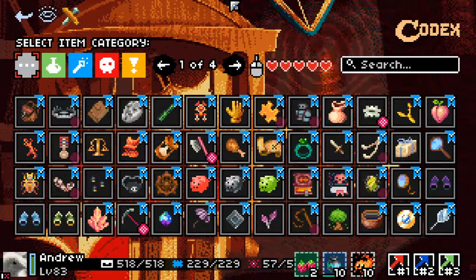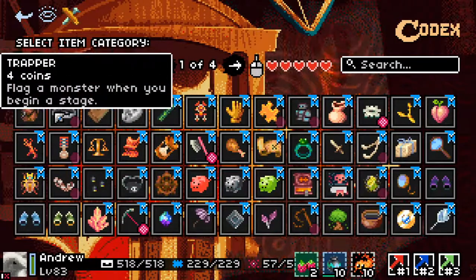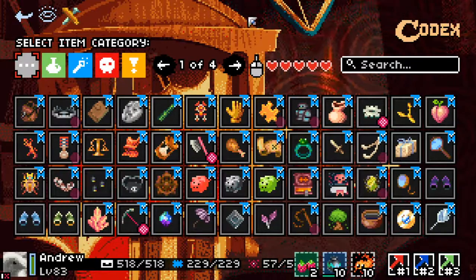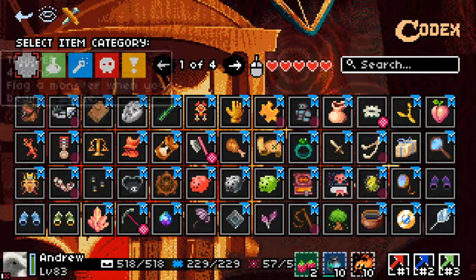Once you've unlocked a divine, you get the option to turn it on or off. I don't believe this is mentioned anywhere in the game, but you can turn off your divines. I don't like a lot of them, so I don't play with all of them turned on. To turn one on or off, just right click and it will toggle whether you're picking up the regular or the divine version.